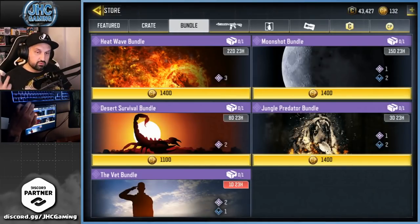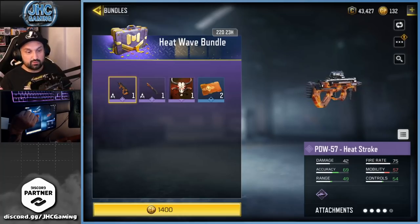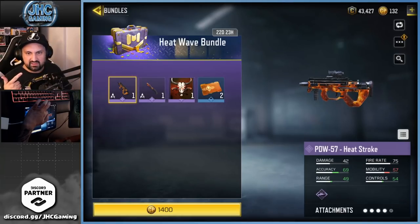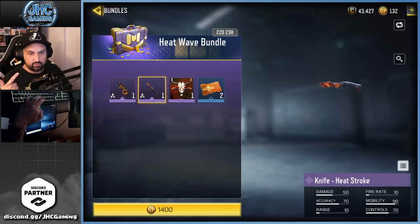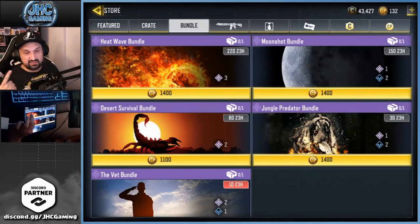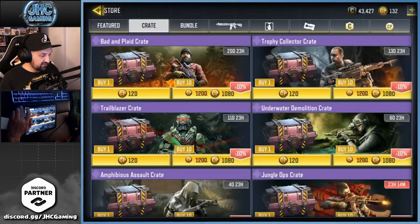While we're here, let's talk about the bundles. They added a new bundle yesterday — the PDW-57 Heatstroke. I did get that one already, I think it was from a crate, but now there are two PDW skins that are pretty much the same and one is free while you have to buy this one. People have been asking for bundles — we didn't get crates last Sunday but we got a new bundle yesterday. We're patiently waiting for the anniversary event to see if we get something cool.